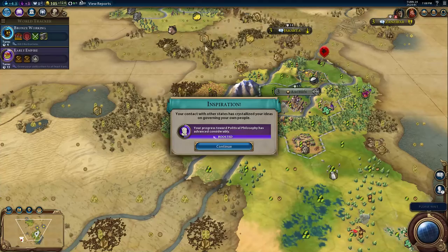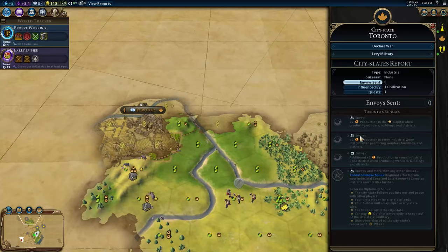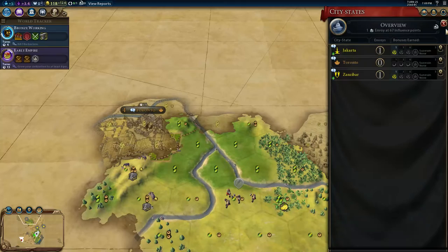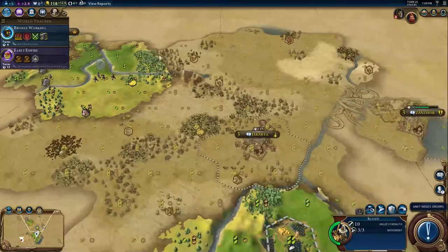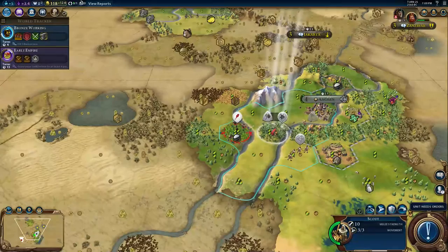Oh my God — I found a third city-state! Hello, Toronto. Am I the first one? I am not. So I do not get the production towards buildings, wonders, and districts, which is a shame — I would have wanted that to help make the outpost get built faster. Send a trade route to Toronto? All my trade routes are usually internal because those are the best ones. I don't know if I can reach Toronto with a trade route from here, but that is actually worth it to get the production bonus towards the encampment.